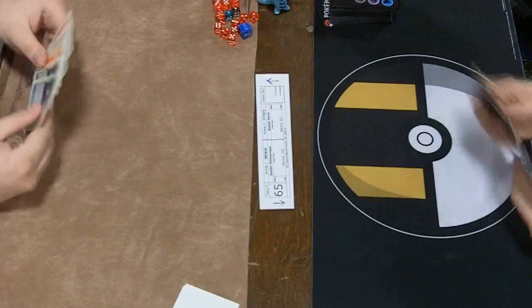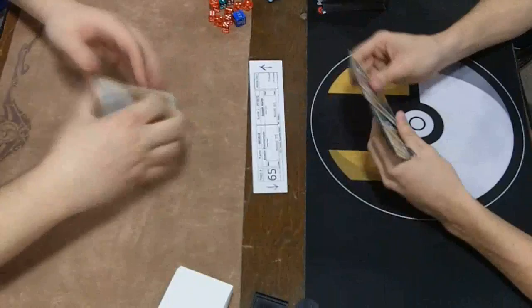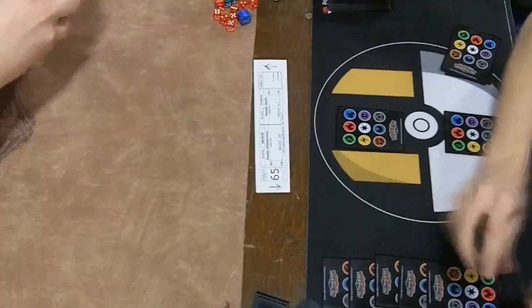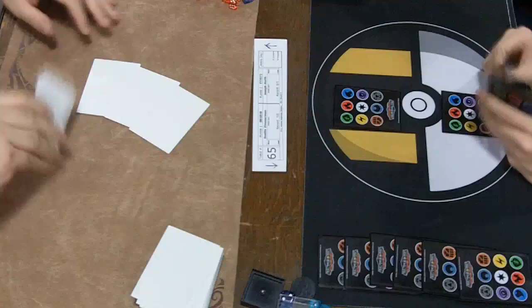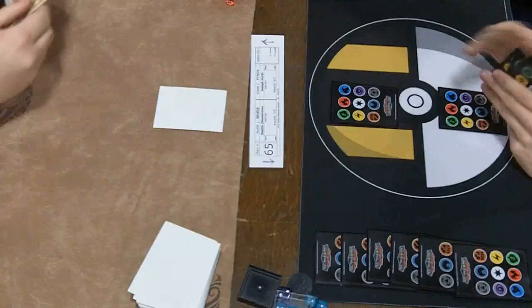Hey everybody, this is Pooka from the Top Cut, and I'm back with round 8 of the Indiana Regionals. Once again, we have Dustin Zimmerman on the right, who is still undefeated after that round 7 miracle where he drew his double callless energy to win the game. And on the left, we have Joseph Horth, who is 6-1 right now, which is very respectable. Both of these players will probably make it into the Top 32, but we got one more round, so might as well show a nice matchup between these two players who have been doing very well.